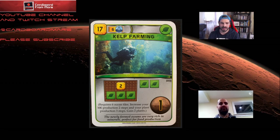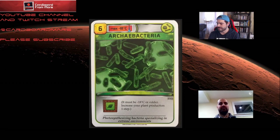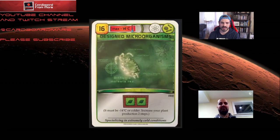Cards that are better in the opening include archibacteria — very good, you can play it right out of your opening hand — and also designed microorganisms. Anything that increases your plant production is going to be good in general. Plant production cards that boost by two are considerably better. Cards that bump production by only one are generally pretty underwhelming, though they're cheaper.